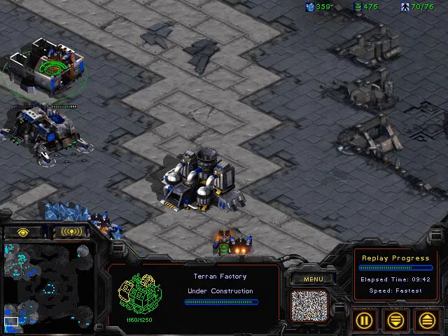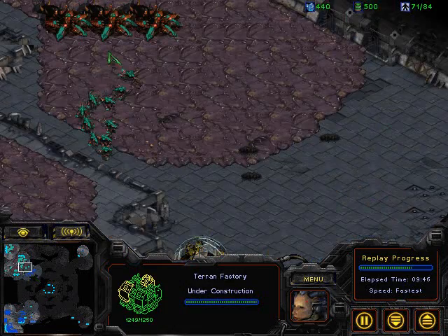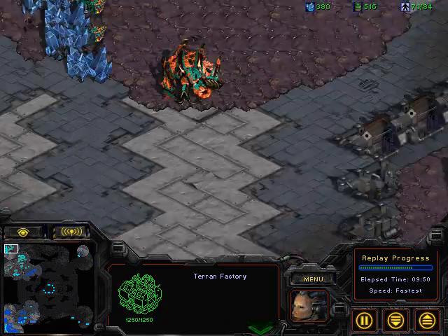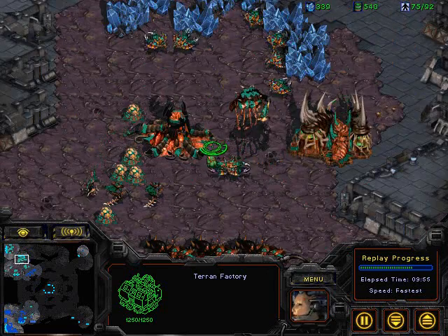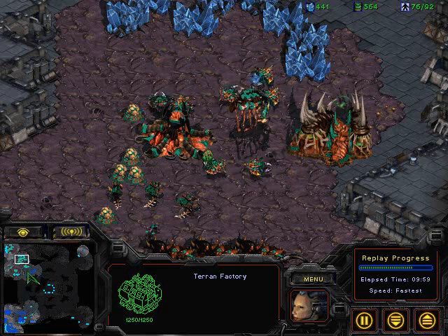Moe is kind of contained in his own base, despite the lurkers holding off Shism's marines. It's just only a matter of time before — you can see the factory just about finished — before tanks come into play. Moe is completely contained. So in this kind of situation, the lurker contain kind of didn't work. Do you just mess up your forces and then go for one big attack and try to bust through and end it?